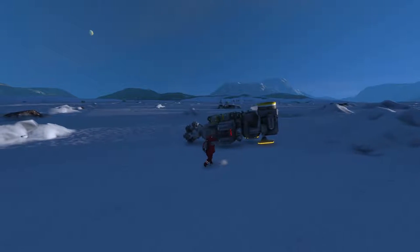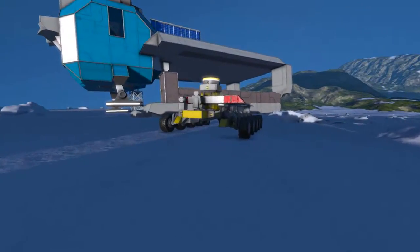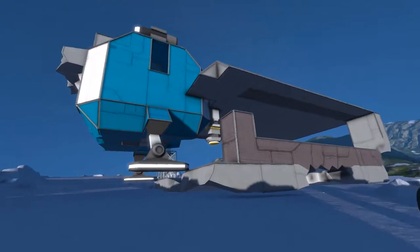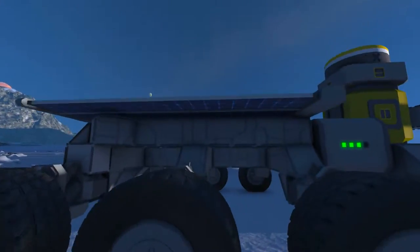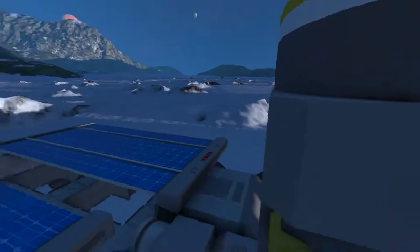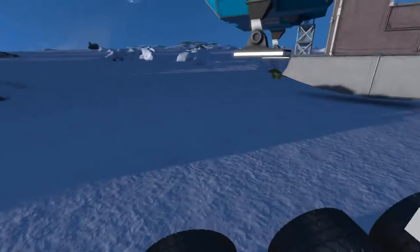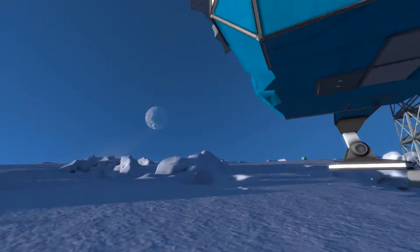That buggy is not very stable - it likes to turn over a fair bit. We had a crash land in there, but Betsy's strong, that's alright. Yeah, this is the first buggy. That bar on the white and red end will lift it if it gets flipped over. There used to be stairs coming out of here.